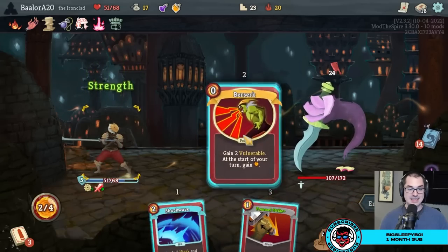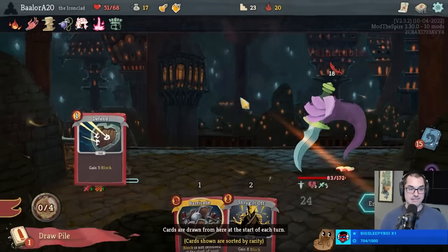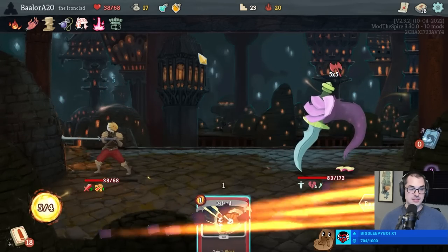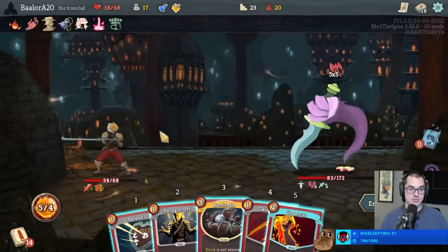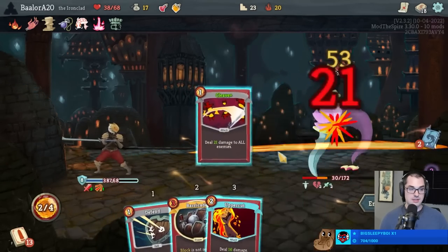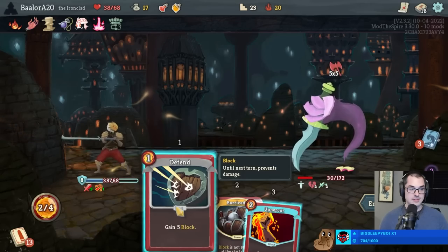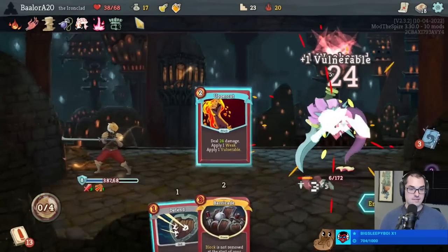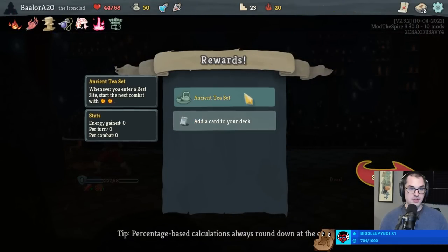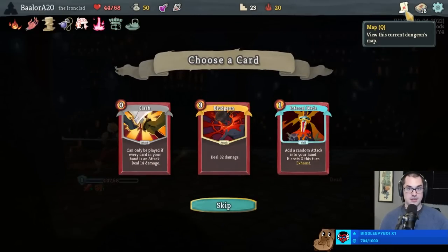Big Sleepy Boy, thanks for the six months in advance of support - appreciate you spending down like that. It saves you money too - Twitch will give you a discount and I think I get the same amount of money for those six months. Well, when the Explosive Potion alone saves this much health, that's worth using. Don't have to drink the Entropic though - so we can pick up Strength and now have Strength and Entropic. Ancient Tea Set's not bad either - two energy after visiting a rest site.